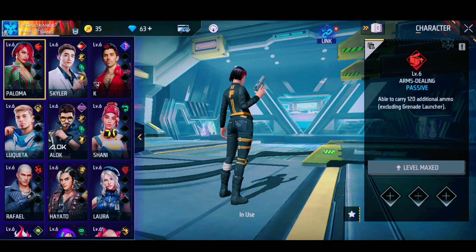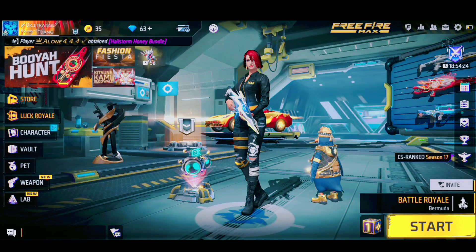So Paloma character ability is very simple — you will use 120 additional ammo extra carry.